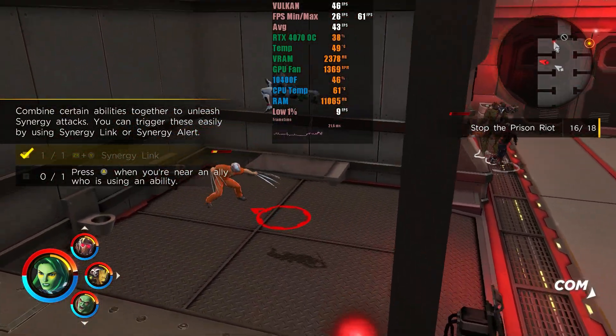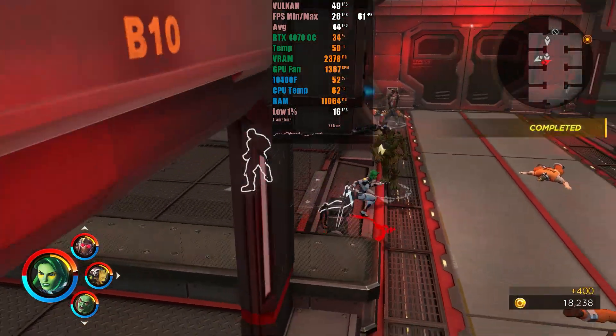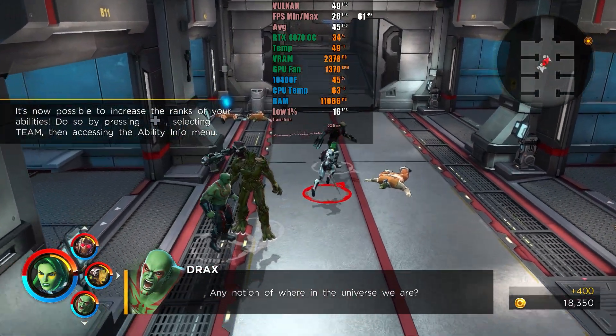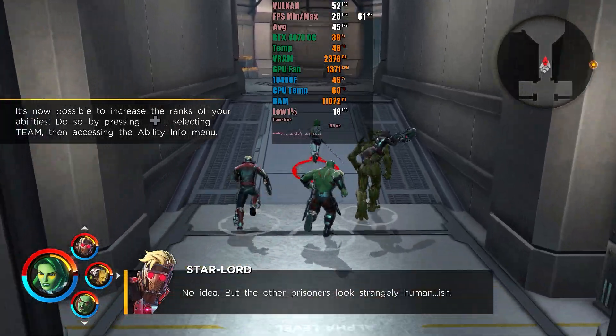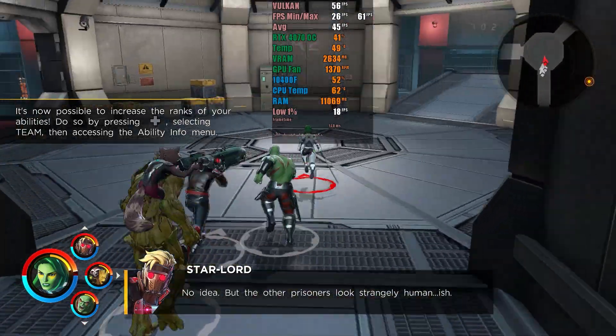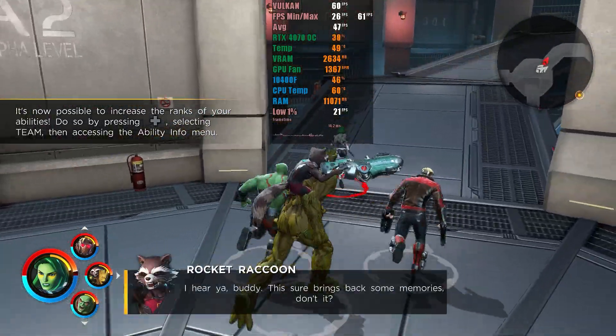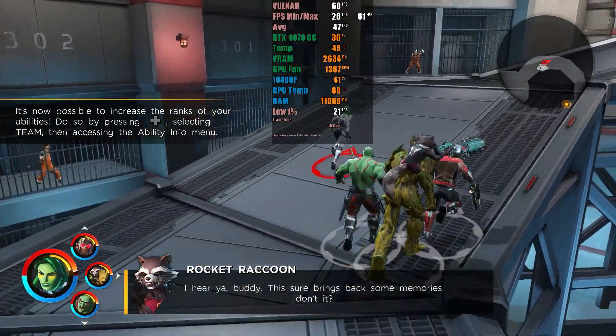Overall, you'll have a lower frame rate using Yuzu in simpler environments. However, when the emulator demands significant processing power, you won't feel that the game is slowing down, unlike Ryujinx, which will exhibit slowdowns and have more issues with shaders and other stutters. Hope you enjoyed the video, and until next time.